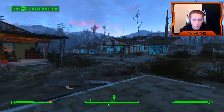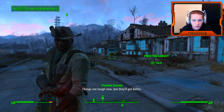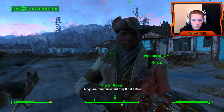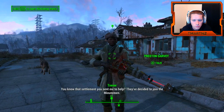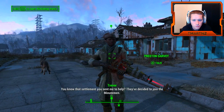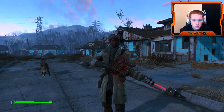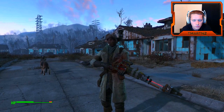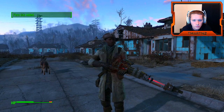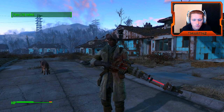So we want to go talk to old man over here — the homie Preston. You know that settlement you sent me to help? They've decided to join the Minutemen. That's great news — I knew you were the right person for the job. By the way, you should have one of these flare guns. You can use it to signal for help from any nearby Minutemen. Not much use yet, but once we have more allied settlements, you'll have help whenever you need it.